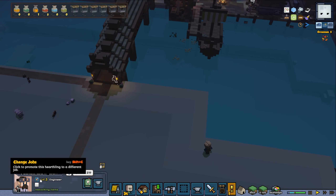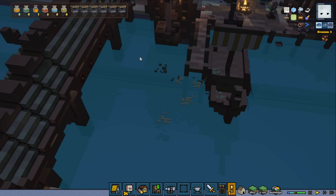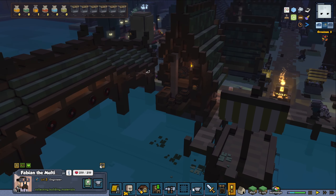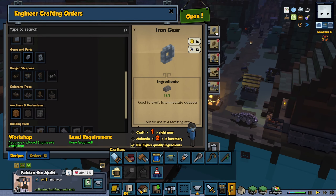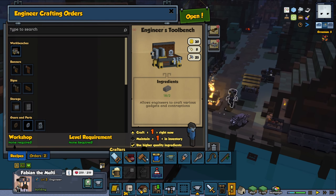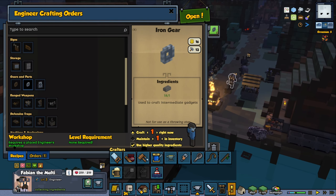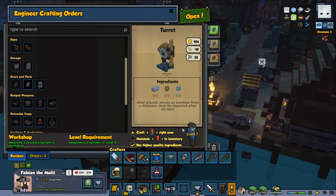So what I'm gonna try to do — I'm gonna demote him to be a worker, and put him back as an engineer again. Now he's an engineer, collecting building materials. It appears he's not doing these things. Another thing we can do is remove everything in the crafting queue. Can he do that one? He can. Now he can do that one too. Sometimes you even have to clean out the crafting menu — I know it's really weird, but sometimes that's just what it is.